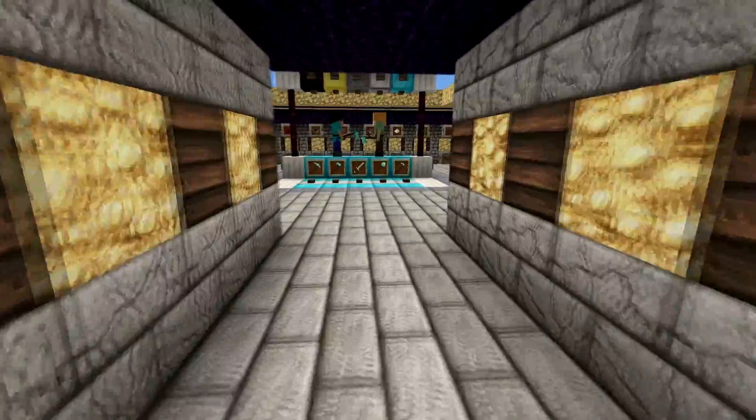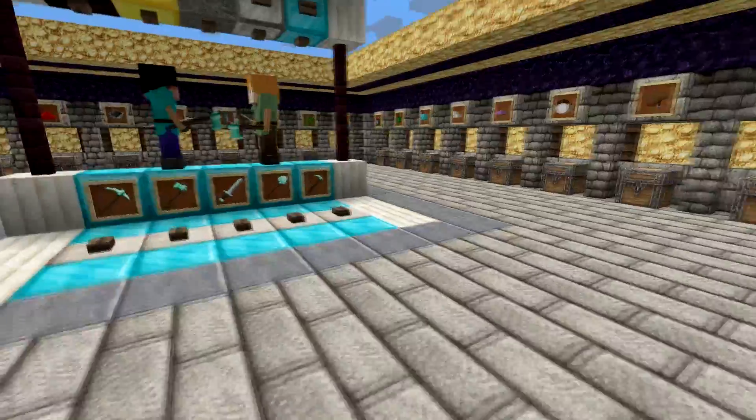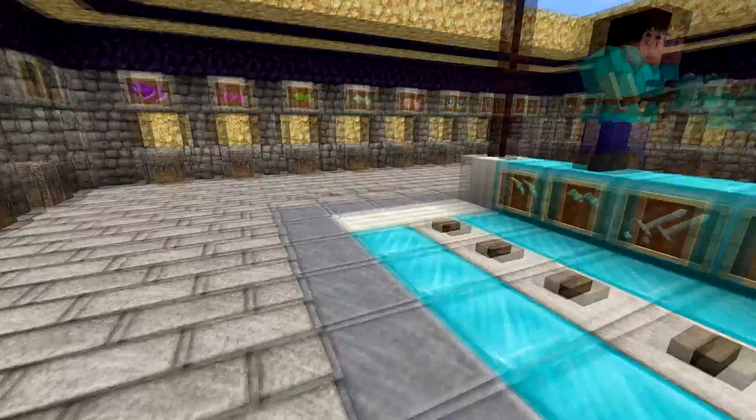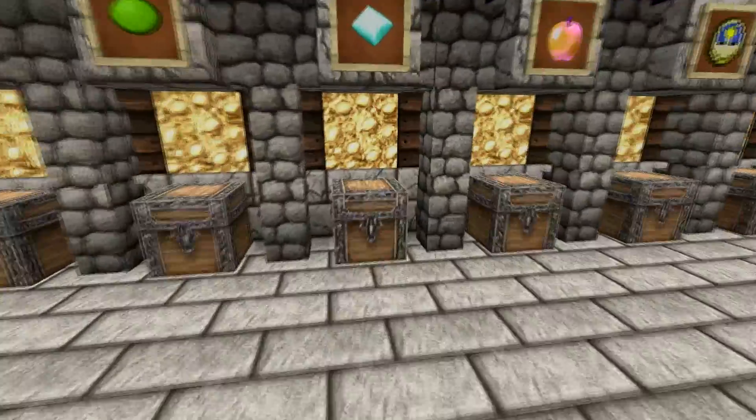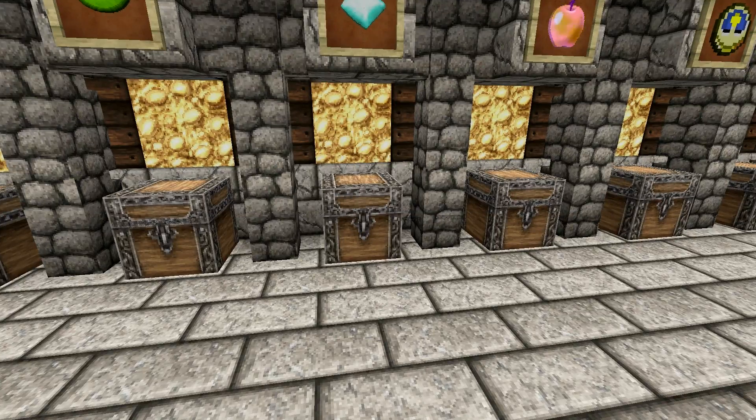I'll leave a link in the description so you can download it yourself. First I just want to take you to the ingot chest area — this just doesn't do it for me when I'm looking for a resource pack to play with every day. Also the GUI — it's just kind of bland. It doesn't differentiate your inventory much; I just don't really like it.